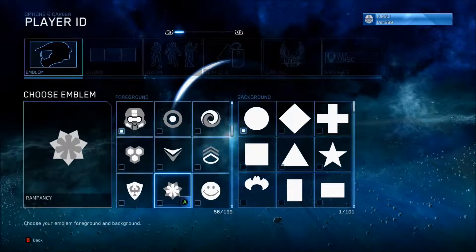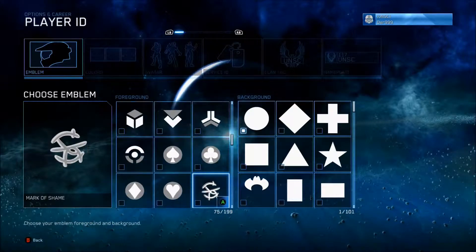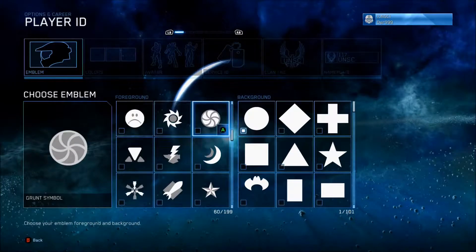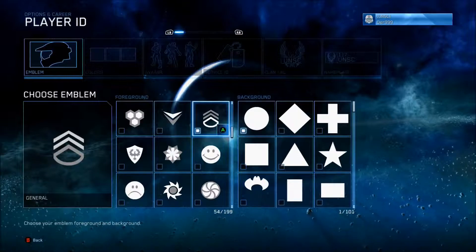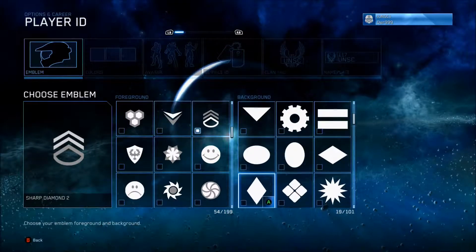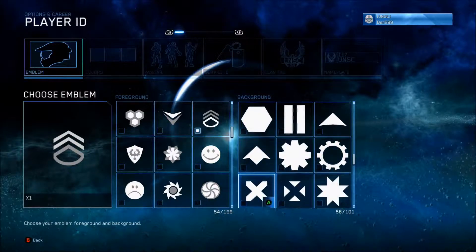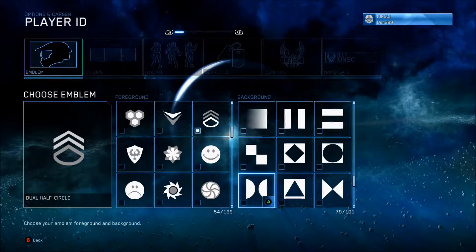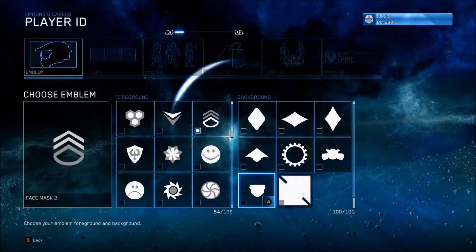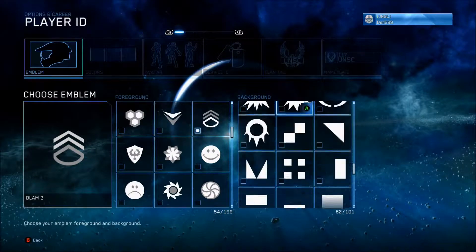Oh, emblems right — so you get the emblems automatically. Let's get my Eagle 2 emblem. Actually, let me show you my Halo 2 emblem anyway. It's basically that. And that's it. Let's get my Halo form blown, because we can.